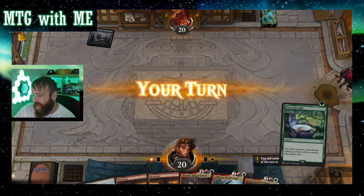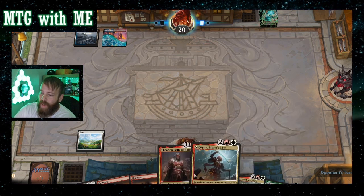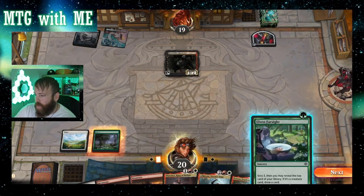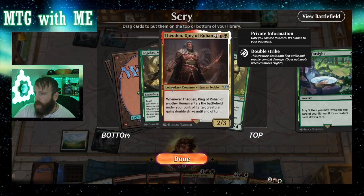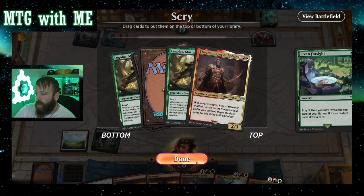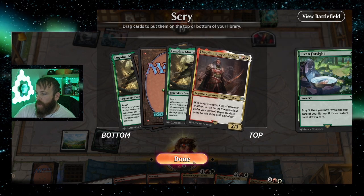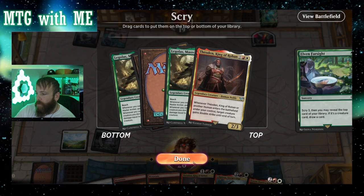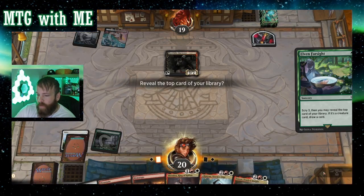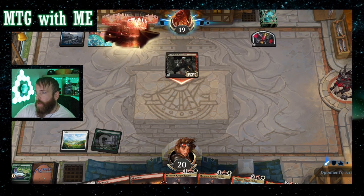This is a pretty good Boros hand right here. Let's see — turn three Theoden, actually I should wait till turn four then play Theoden. Oh nice, a little Elven Farsight action. Can't play Legolas but I don't mind drawing it. We already have Theoden. Let's move Legolas down and see if we can draw the land we need. We got a new card on the way — three blood tokens, a very popular card. Looks like a Grixis deck.